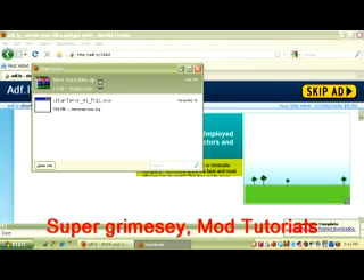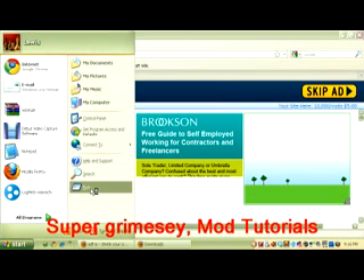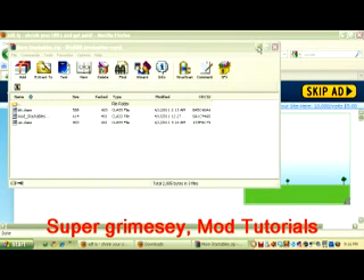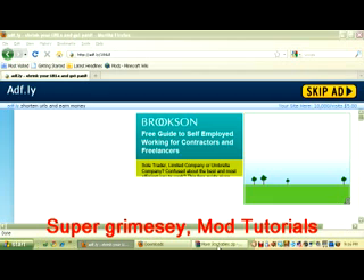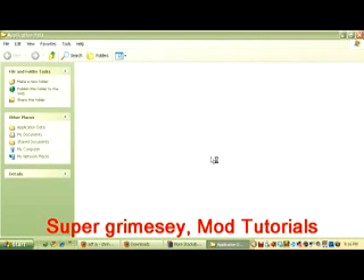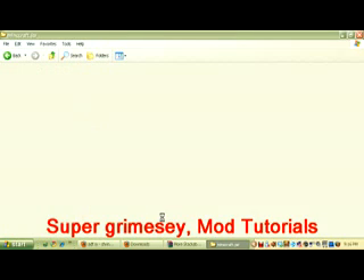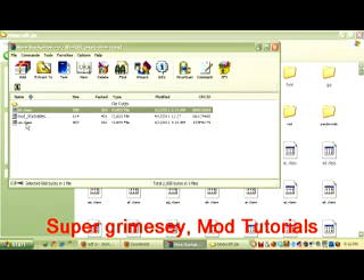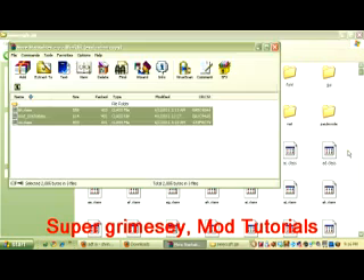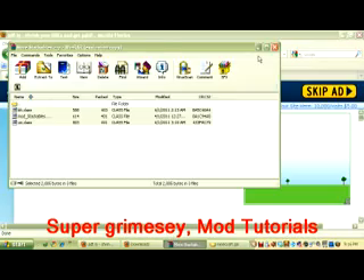You open up the more stackables zip, and then you open that up. Whilst that's opening up, you need to go to the percentage update AppData percentage folder — .minecraft, bin, minecraft.jar. Go to more stackables, just copy and paste all three of these into here. Yes to all, as usual.